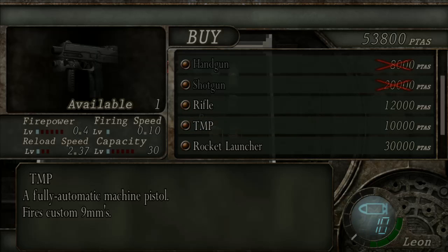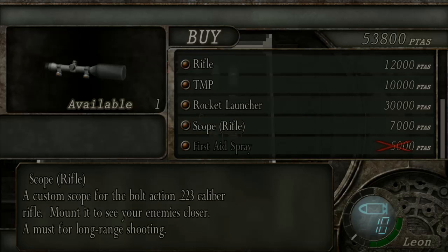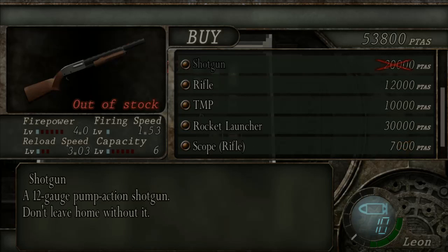I'm definitely going to buy one. But let's go through the other weapons first. The rocket launcher of course - a staple of the franchise and a pure classic. 30,000 pesetas though for a single use. It's not as useful as you'd think, although I probably will buy one or two in this playthrough. A scope for the rifle - don't buy it. You don't need it. It slightly increases the range of the rifle but you don't need it, so forget that.